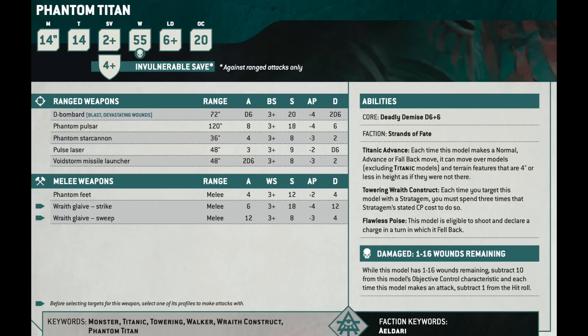The Phantom Titan — the most famous Eldari Titan — is still 2,100 points, so not legal for competitive play since most tournaments are 2,000 points or less. It's Toughness 14 with 55 wounds. Most of its weapons don't have Devastating Wounds, but there is a D-Bombard with 72-inch range that does D6 attacks at Strength 20 for 2D6 damage — that's crazy. If you're playing 3,000-point games or Titan-only battles, email me a picture!